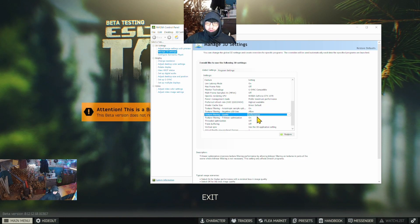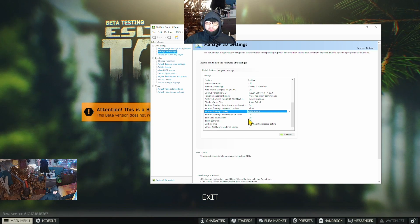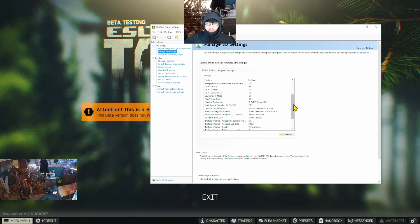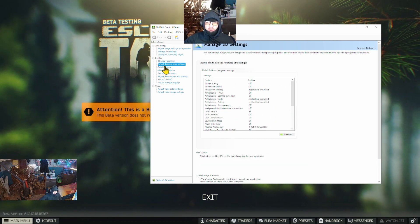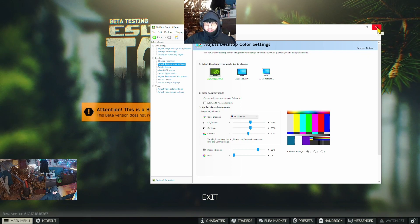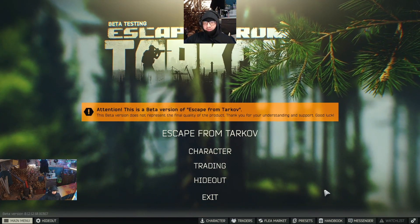Change the texture filtering quality from quality to performance — it will give you a slightly faster render time. For Ryzen 5600X users, thread optimization can help when turned off; you can check what works better for your setup. You can also adjust desktop color settings to make Tarkov brighter and more colorful to better spot enemies — those settings are in a linked video below. I wish you happy raids, I hope you learned something, and stay safe. Thank you for watching.